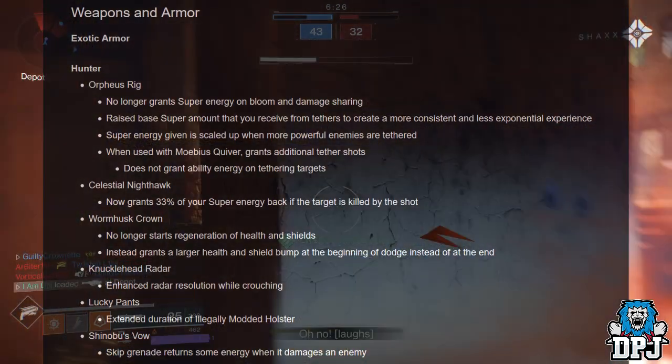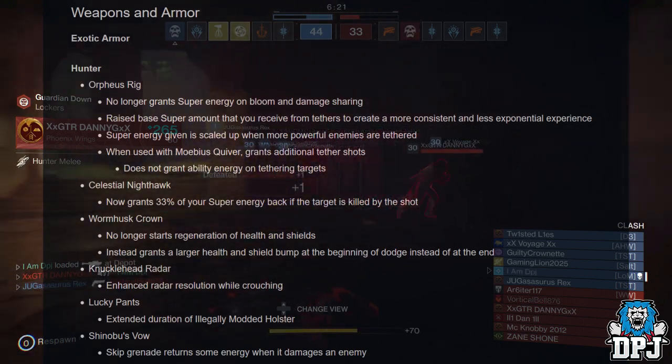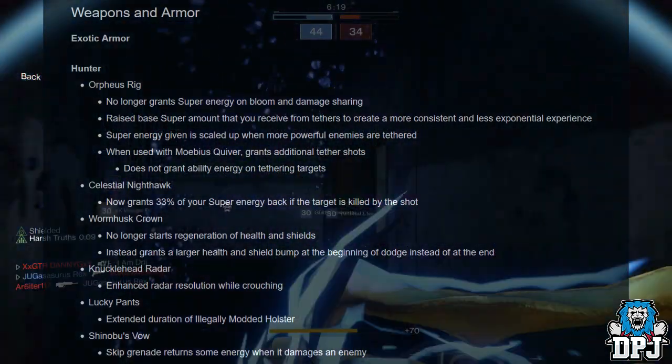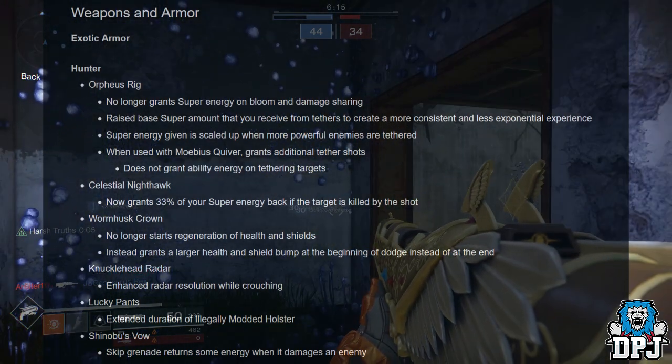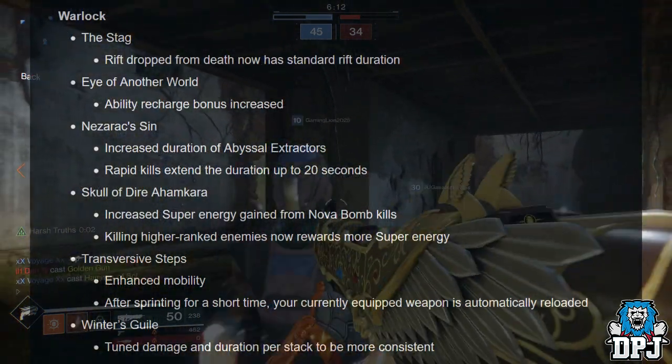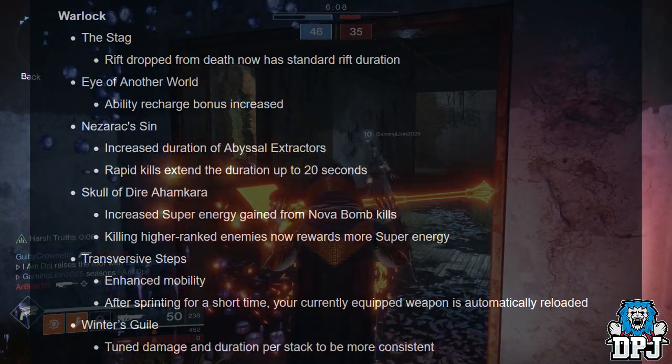Knucklehead Radar: enhanced radar resolution while crouching. Lucky Pants: extended duration of illegally modded holster. Shinobi's Vow: skip grenades return energy when damaging an enemy.